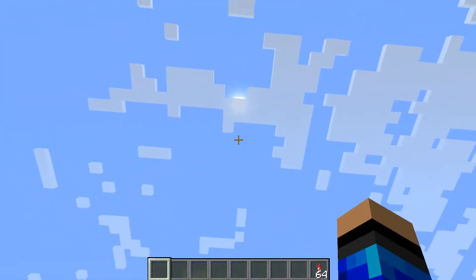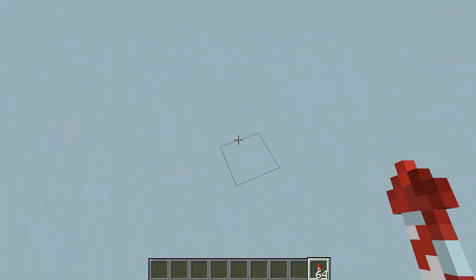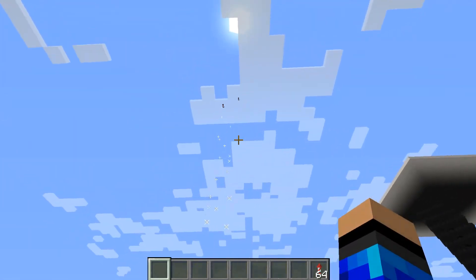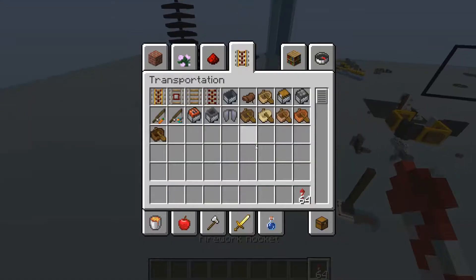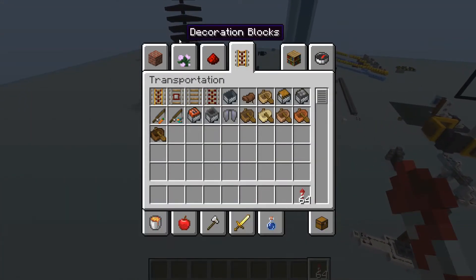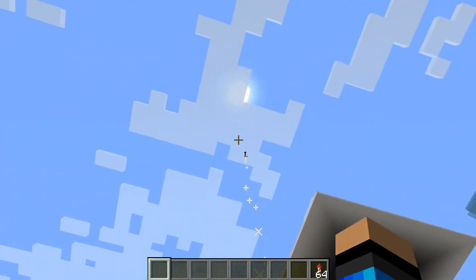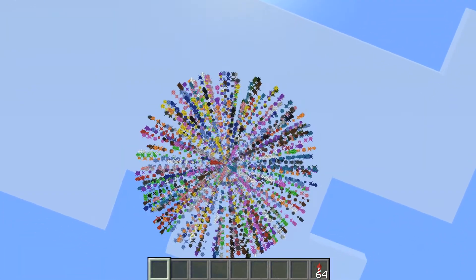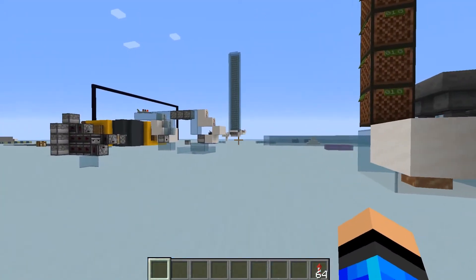What I'm going to be showing you today is the website you can use to get these fireworks. First, they don't have to be every colour — on the website you customise your firework: you customise how far up they go, the colour, the way they explode. So let's see the website.